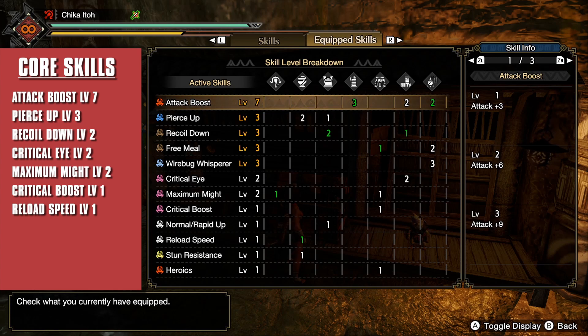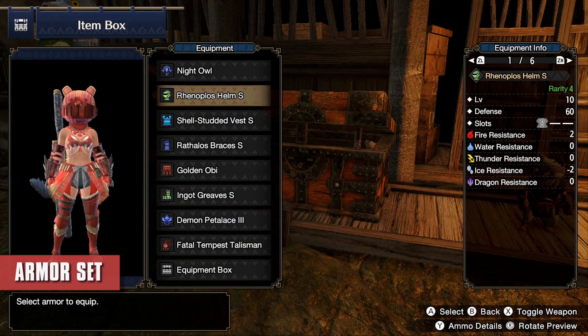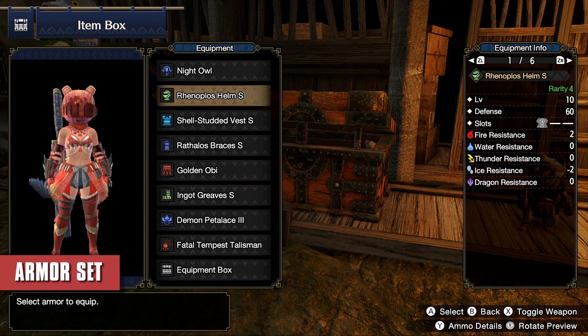As for the armor active skills, I'm more inclined to go for raw damage over affinity. This is because the attack value is so low at the moment that the percent damage you get from critting is not high enough to surpass raw damage. Now I will explain why I picked these armor pieces.